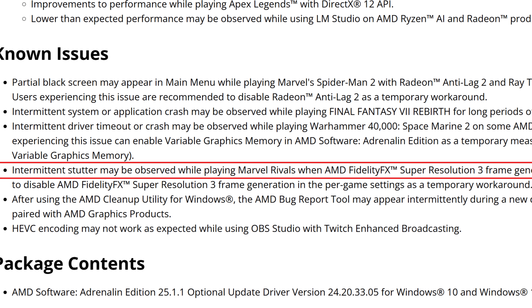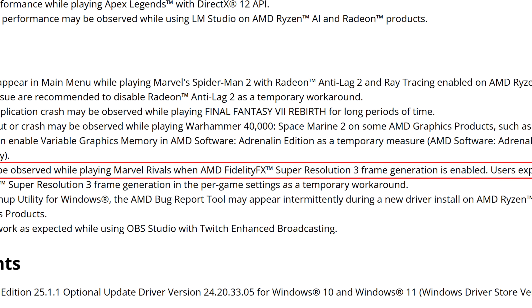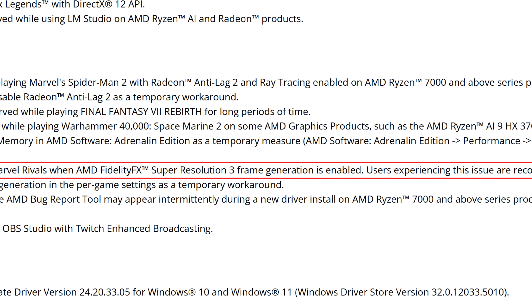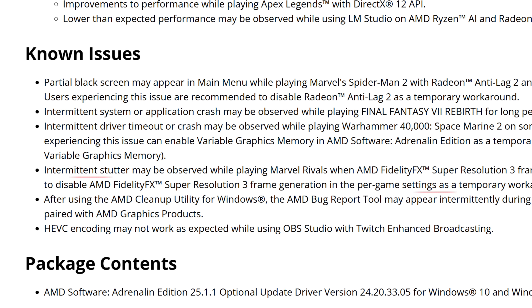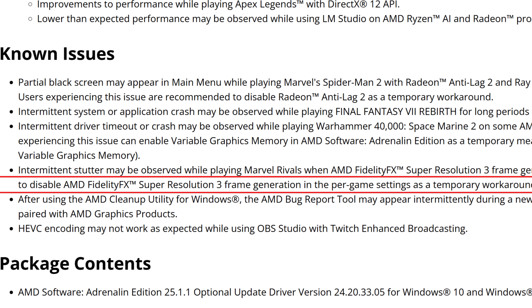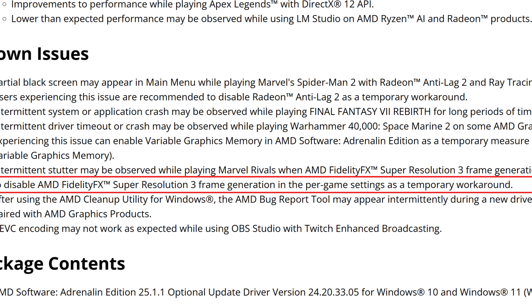Intermittent stutter may be observed while playing Marvel Rivals when AMD FidelityFX Super Resolution 3 frame generation is enabled. Users experiencing this issue are recommended to disable FSR 3 frame generation in the per-game settings as a temporary workaround. So basically if you're having stutters with FSR 3 frame generation in Marvel Rivals, the fix is to not use FSR 3 frame generation.